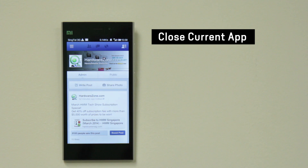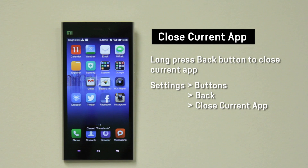You can now kill the current app on MiUI. To kill the current app that you are using, long press the back button.